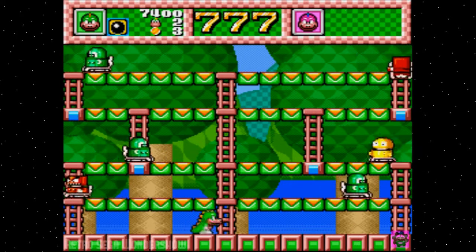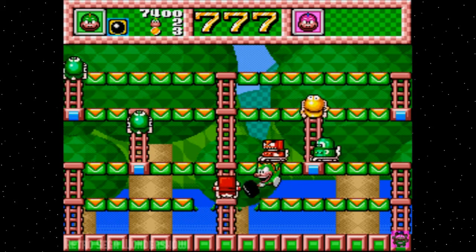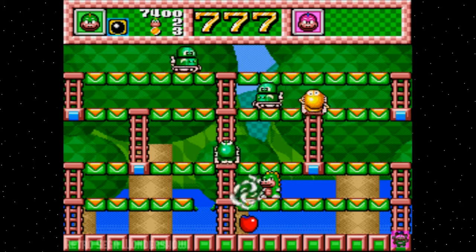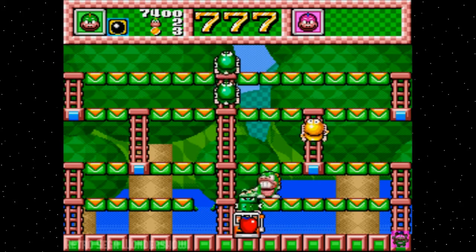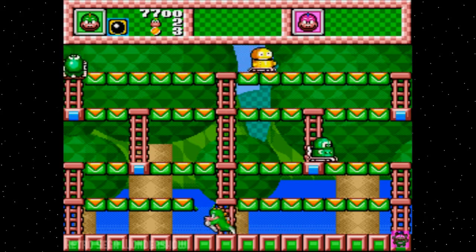The red robots are really fast and aggressive. The green robots tend to just wander around. And the yellow robots are just a little nuts.